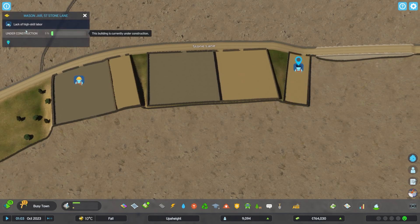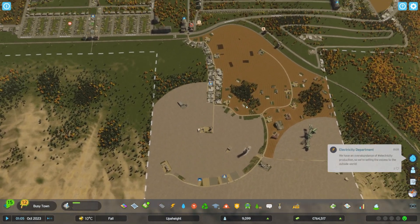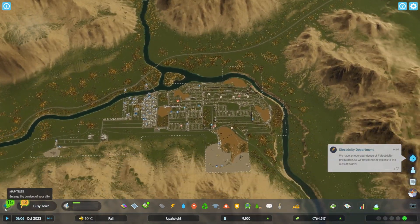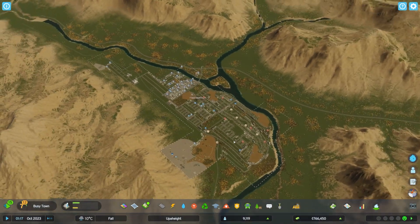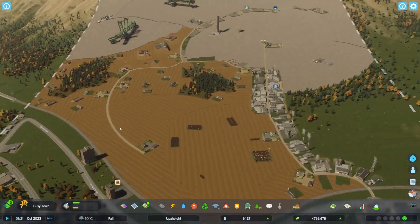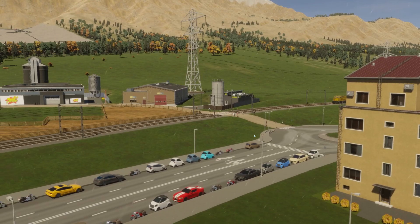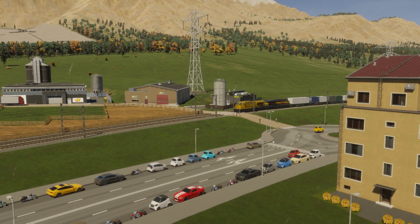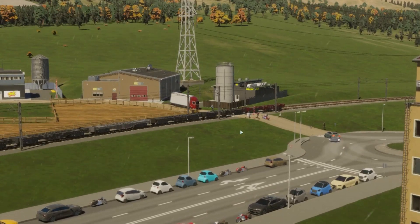I absolutely love this area. My plan this episode was to jump in here, but it would have cost me over half a million dollary-doos, so I'm very grateful I don't have to spend that money. That's what let me buy this little school to begin with. We're starting to get pretty heavy industrial demand but we've got that covered. Oh, we've got the freight train going by at the crossing - will the truck stop?